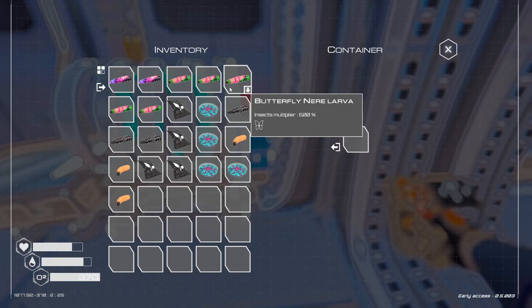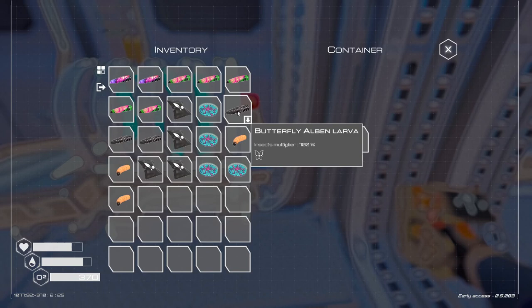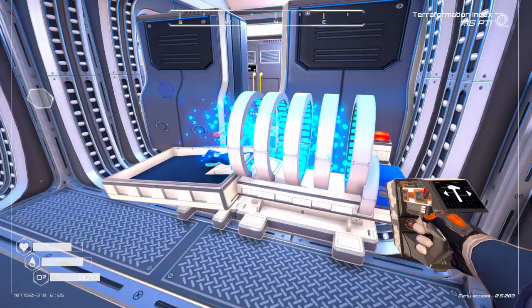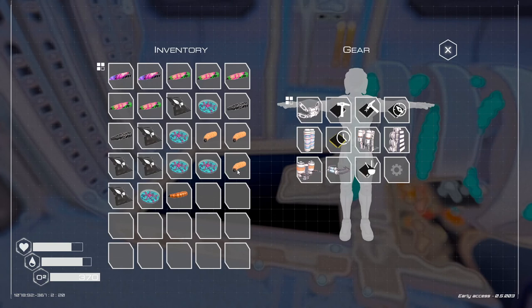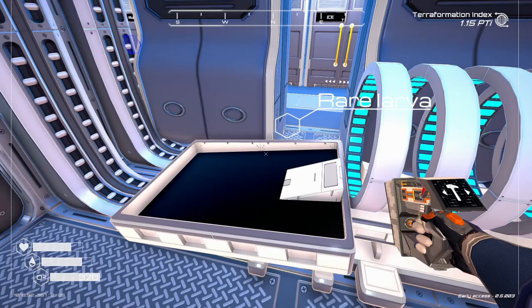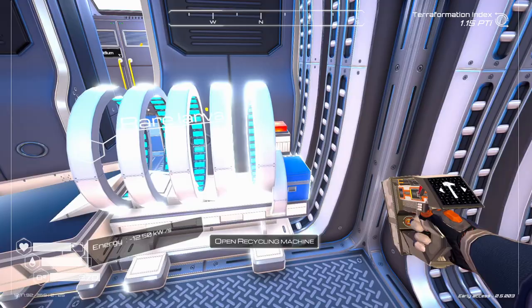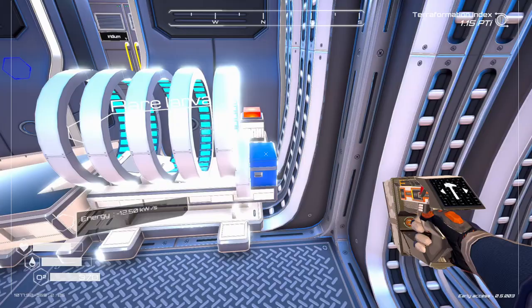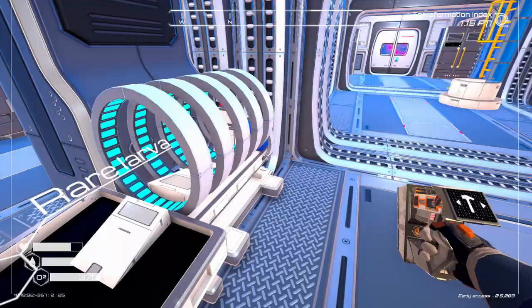You can do the same thing with butterfly larvae. If you find or make butterfly larvae you don't want — say you don't want the black ones when the purple ones are better — you can discard them in the recycler and get your mats back. You even get rare larvae back. I haven't experimented with making the rares yet, but it could be a rare one-percent chance. Here's a 600 larvae — same thing, there you go. Those are the two quick tips.